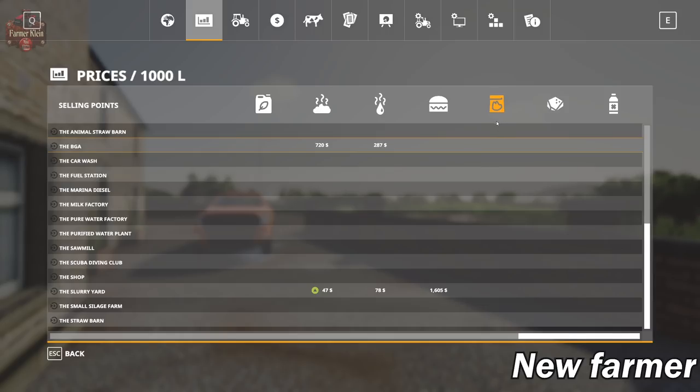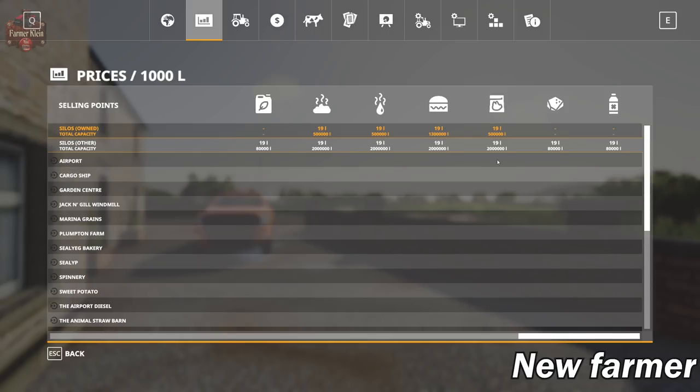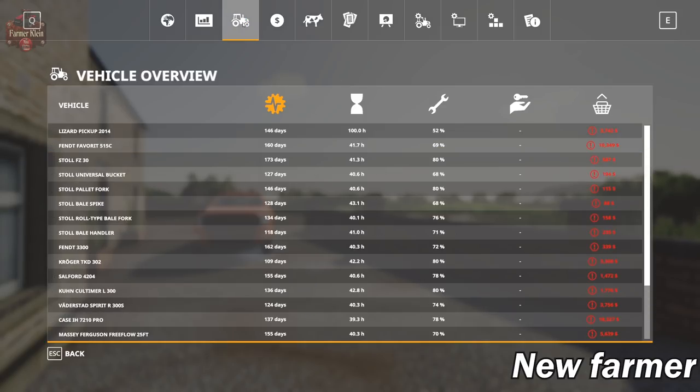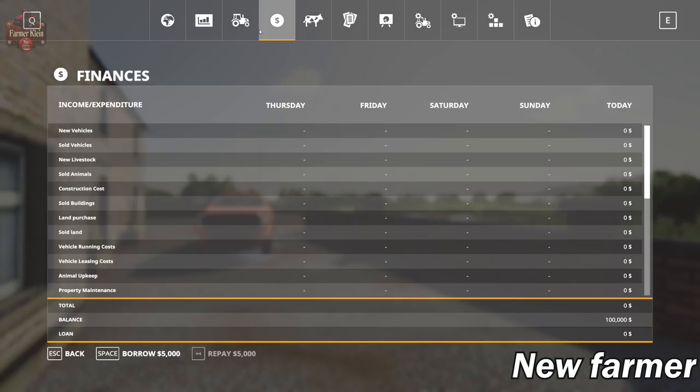There is an icon for pig food - we can't sell it but we can probably buy it. We also have lime and herbicide listed with no price. Looking at our vehicle overview, we have a whole ton of vehicles. All of it has quite a bit of age and running hours on it, and as a result they're in various stages of disrepair as far as the maintenance gauge goes. That's a nice little spin. The vehicles will also have various levels of fuel. We do not start out owning any animals, but we do have contracts on the map.